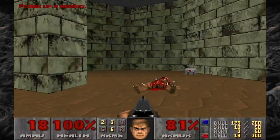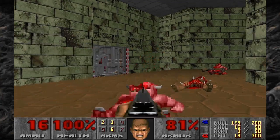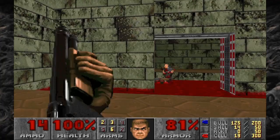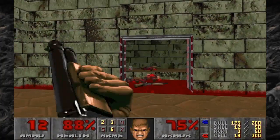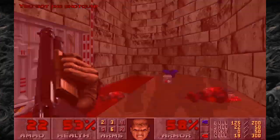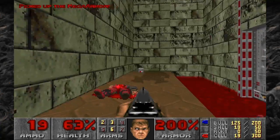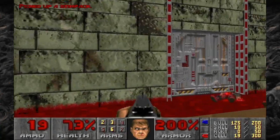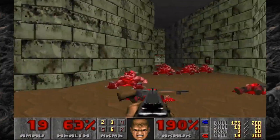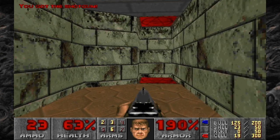There's the red door — we have the red key. Let's kill this demon. Do be careful, there are these shotgunners. And I forgot about this specter. Grab the mega armor. Now that's blood on the floor — that hurts you. Now open up the blue door.